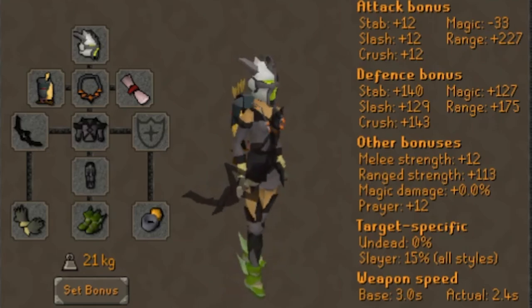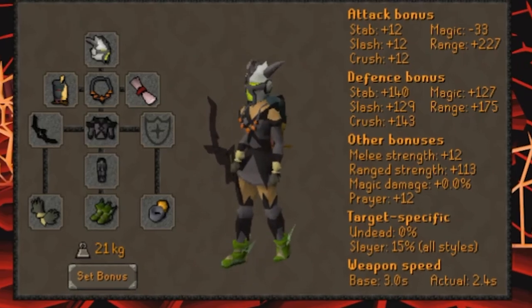The twisted bow is best in slot here and just melts through Zamorak, so if you have one, bring that instead.